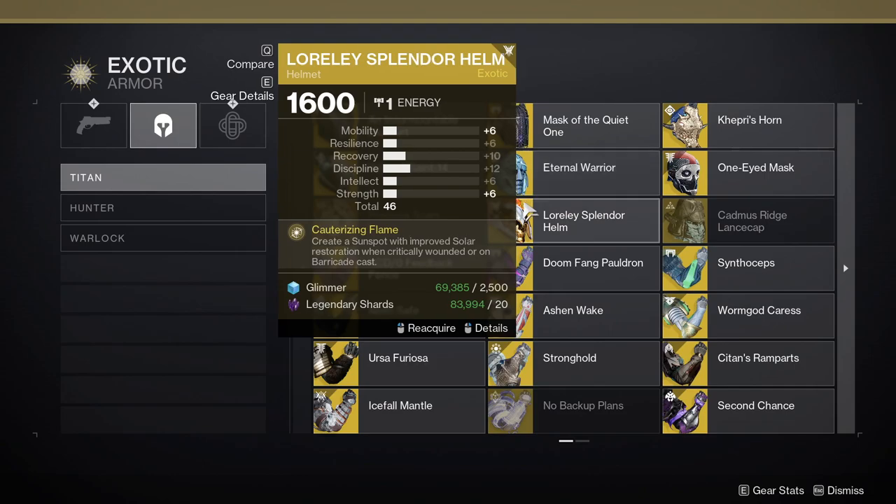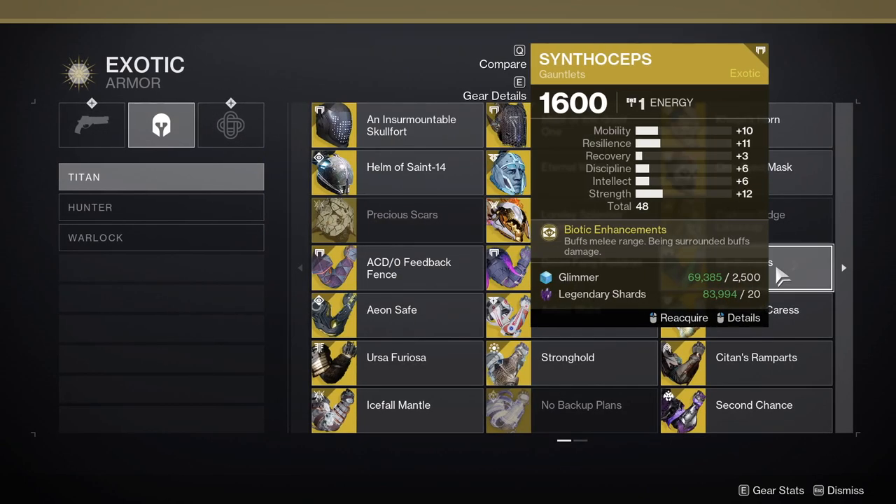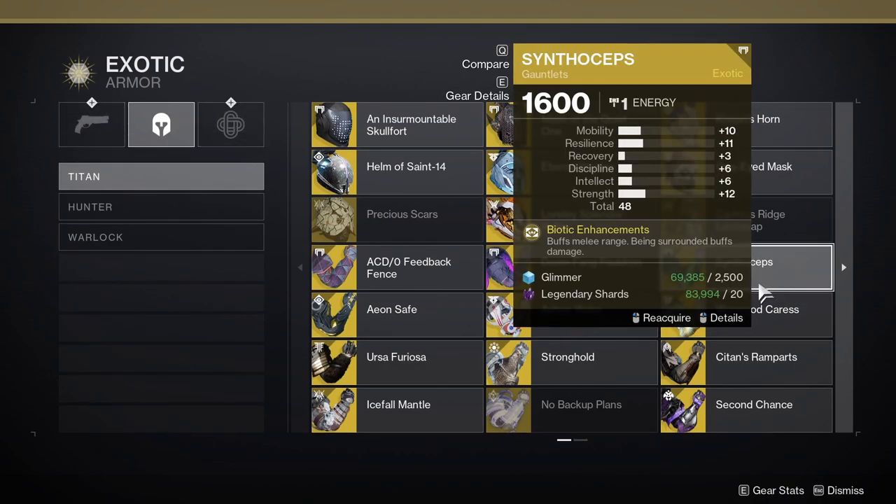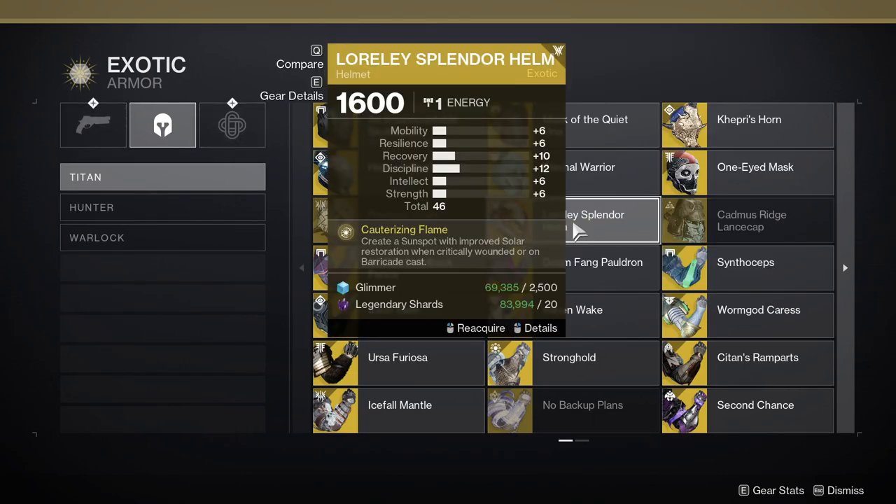For Titans, I recommend Lorely Splendor Helm, Synthoceps, or Worm God Caress. Synthoceps and Worm God Caress give you increased melee damage, which will help you a ton on the 2nd and 3rd Unstoppables — and this melee damage applies for Glaives. However, Lorely Splendor is my top pick, since if you get low, it consumes your barricade charge and creates a Sunspot, giving you Restoration — a really strong healing effect. This exotic effectively gives you double HP as long as your barricade is charged. Also, if you activate your barricade proactively before you take damage, you get Overshield and Restoration, which is great sustained synergy. Other options include Armamentarium and Heart of Inmost Light, which both help bolster your grenade uptime.